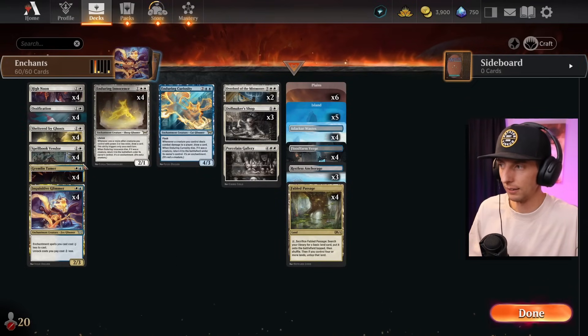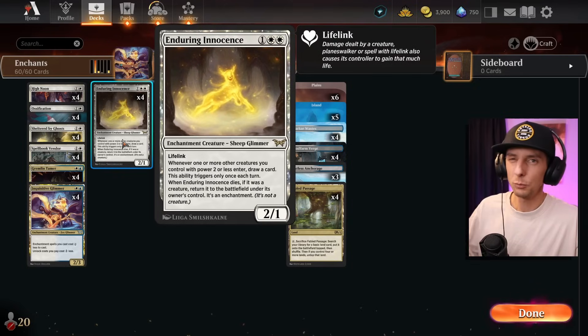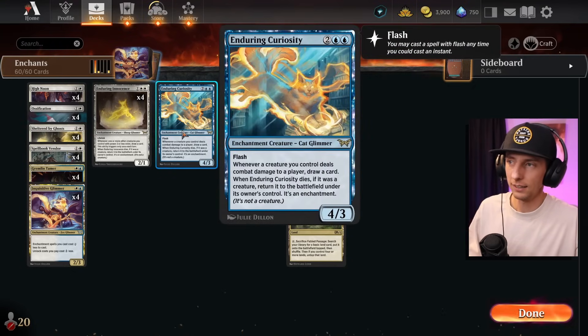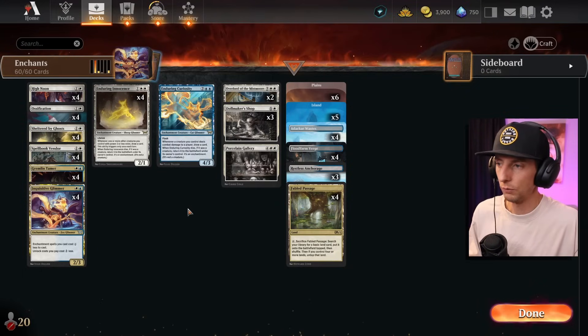Some more new cards — we have the Gremlin Tamer, which is going to spit out 1/1 gremlins every time an enchantment hits the field. We've got auras coming out of the vendor every single turn spitting out gremlin tokens on the regular. Because we're getting so many small 1/1s, we've got Enduring Innocence, which lets us draw cards. Another draw mechanic is Curiosity — both cards, when they die, become enchantments and you can still continuously draw cards.